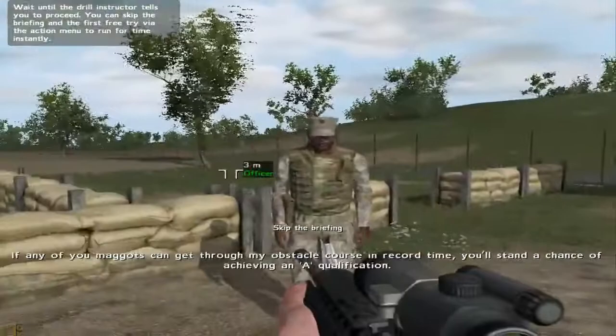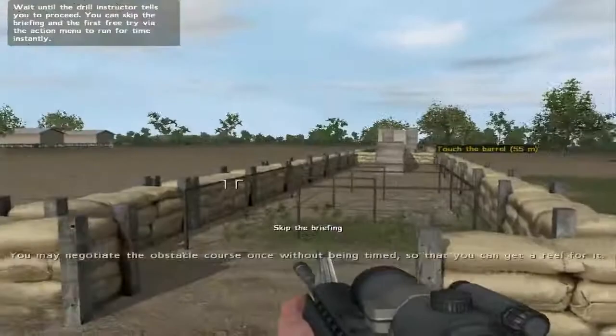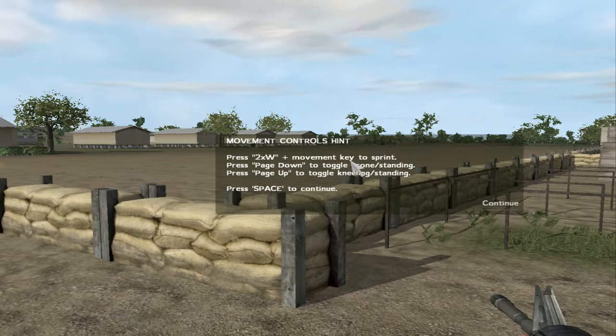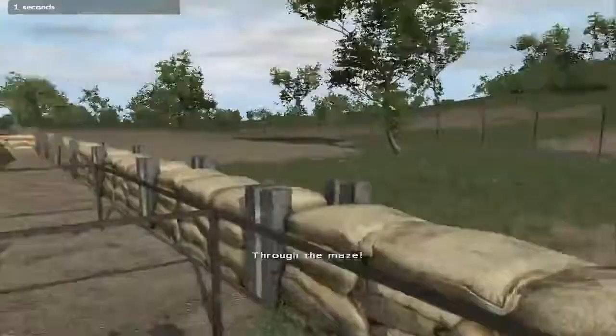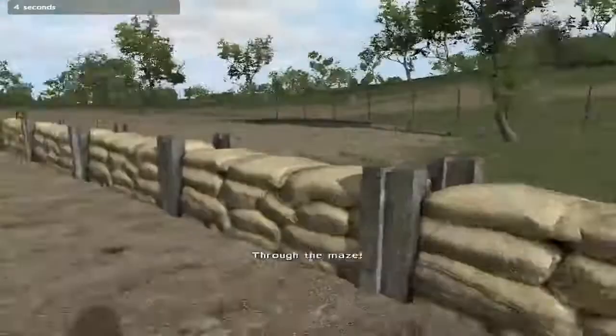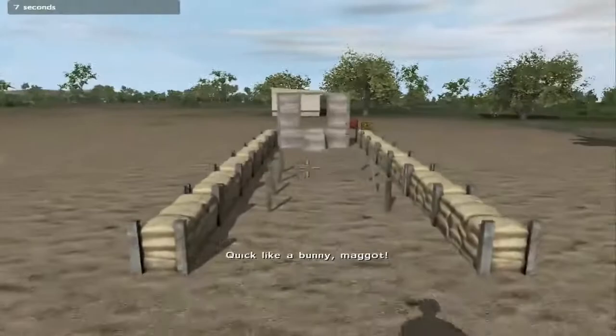If any of you maggots can get through my obstacle course in record time, you'll stand a chance of receiving an A qualification. You may negotiate the obstacle course once without being timed. There are other maggots. Go! Press double-W plus movement to sprint. Press page down to toggle prone, page up to toggle standing. Got this — through the maze. We're running through the maze. Quick like a bunny, maggot.